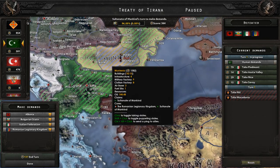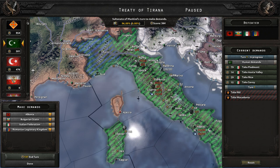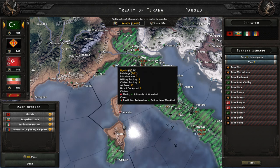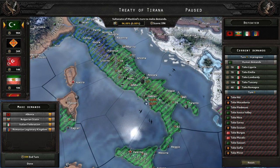Let's take parts of Italy in the peace conference. Take this part of Sardinia, get that under our control, and take more of Italy — just focus on taking parts of Italy. That would work fine.